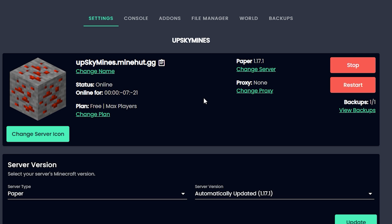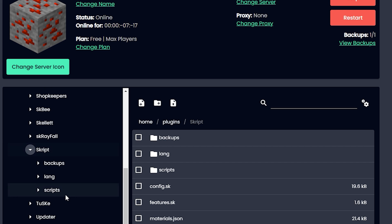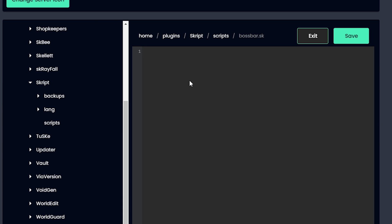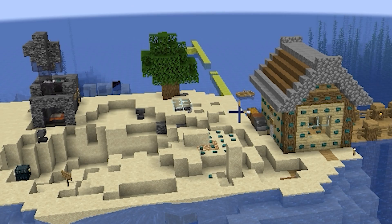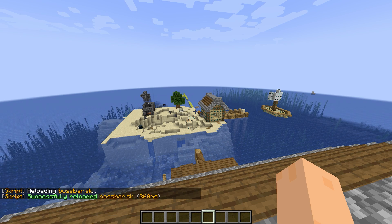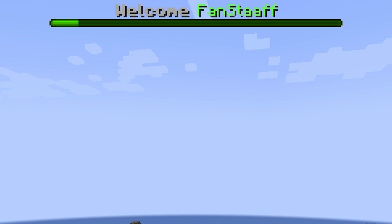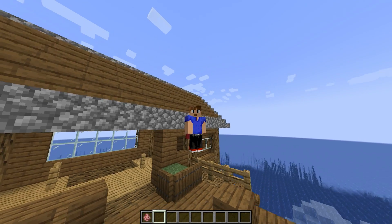I'm back on Minehut and I've copied my script. I go to File Manager, then Plugins, then Scripts, and add a new script — I'll call it `bossbar.sk`. I paste the script in, remember to click Save before you join. Then I type `/sk reload bossbar` and reconnect. There we go — it pops up, counts down, and disappears. Beautiful!